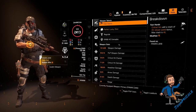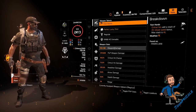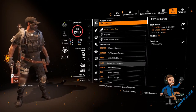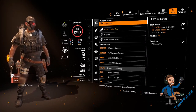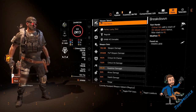Before we jump into the raid, let's take a look at the stats. On my Regulus I have 705,000 weapon damage, 44% critical hit chance, 72% critical hit damage, and most importantly 235% headshot damage. You need over 200% headshot damage, otherwise the build will not work reliably.